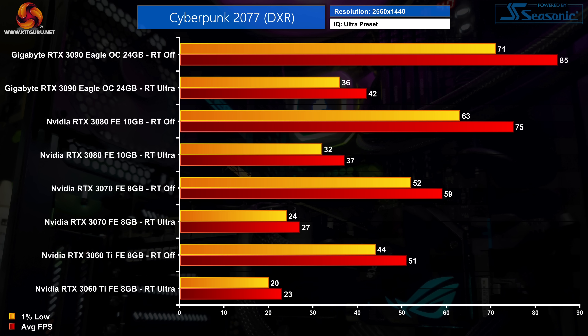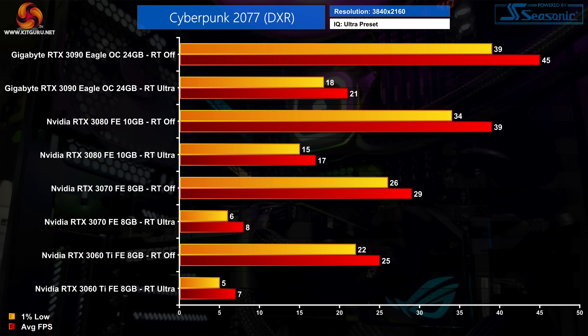At 1440p that scaling is pretty consistent but frame rates are even lower — at best we're looking at an average of 42fps for the RTX 3090. The RTX 3060 Ti also sees a 55% hit to performance, dropping from 51fps without ray tracing down to just 23fps. We did also test 4K, but suffice to say with ray tracing set to ultra at native 4K it's just not realistic on even the RTX 3090.